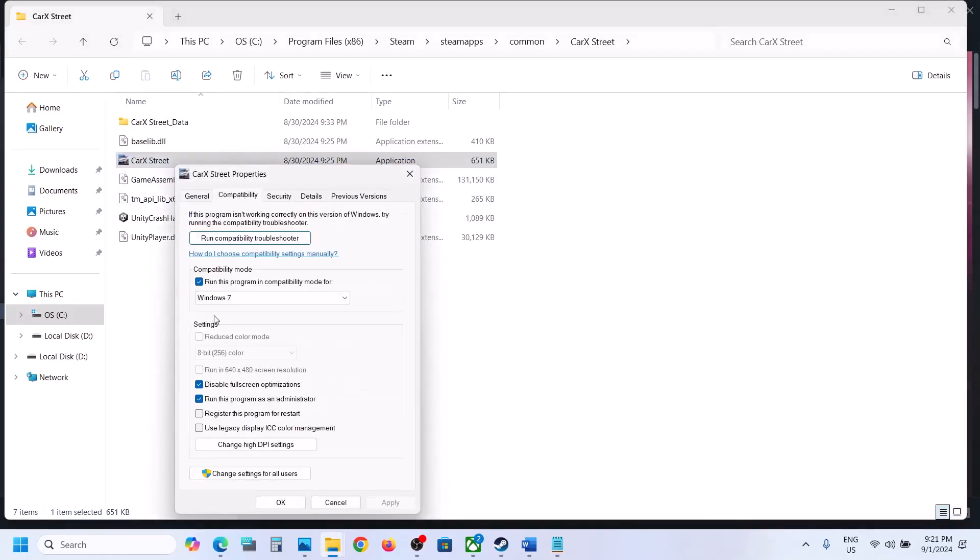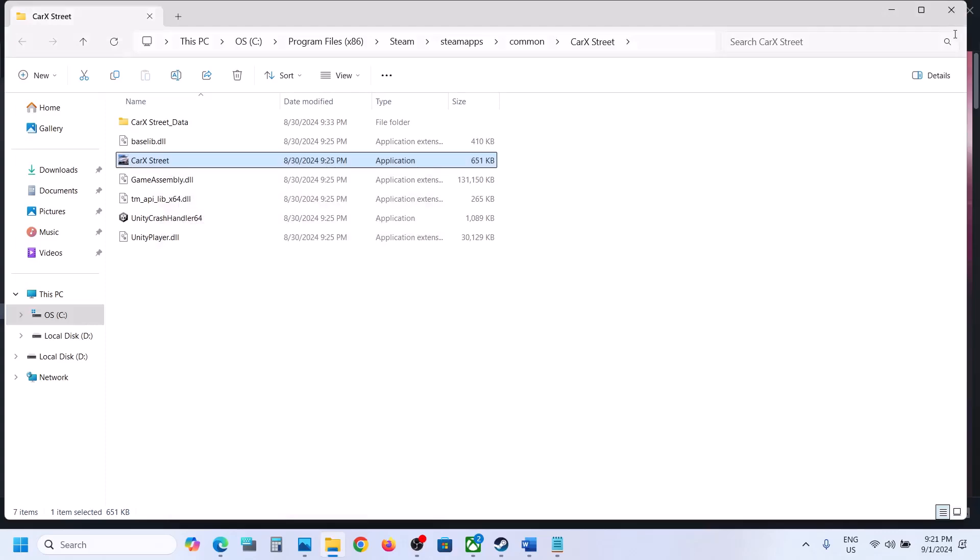If you put a check on all these boxes and it's still not working, uncheck these boxes, hit Apply, click OK, and then follow the next step.